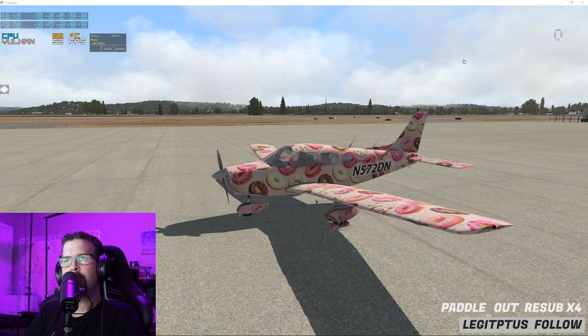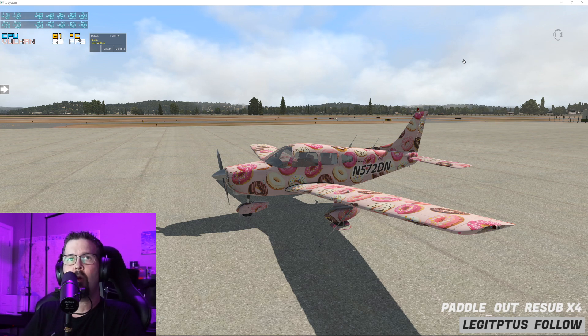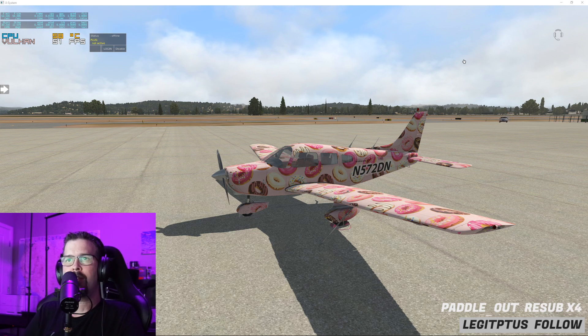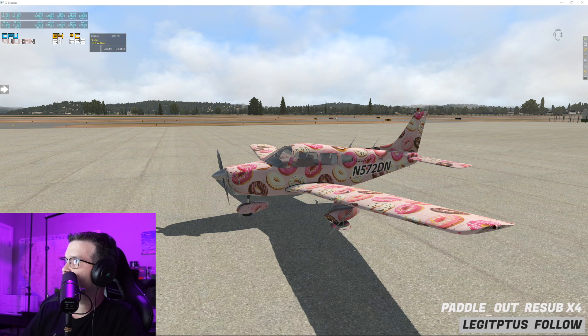Chase Plane works, and I've got probably 15 payware airports that work in V5 — happy happy happy with V5. I saw a couple of people streaming Quality Wings. With the A2A aircraft, you just copy the folder over from the P3D V4 add-ons folder to V5 and it works. I installed the 182 today and it did not work, but the 172 did work. Chase Plane works perfectly.